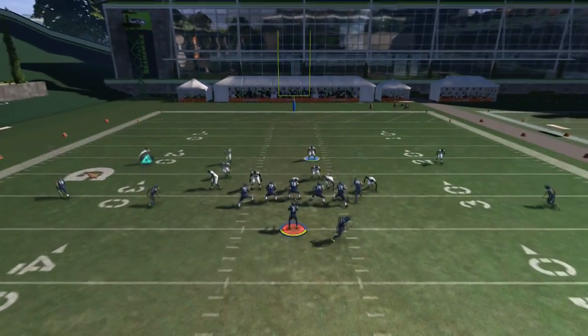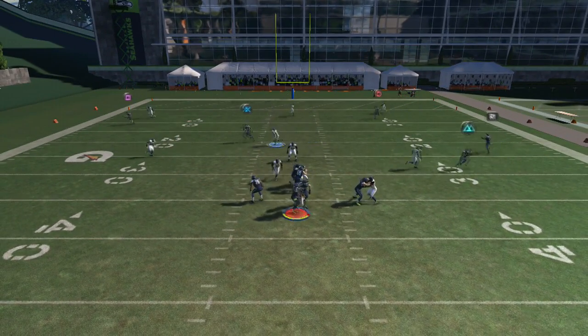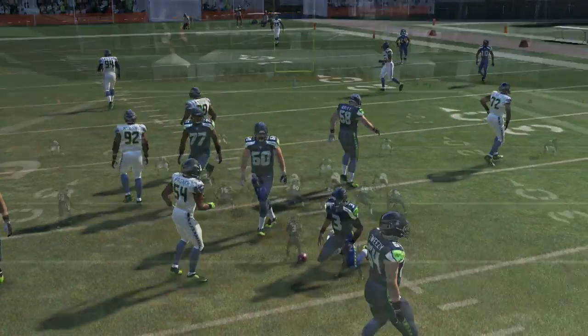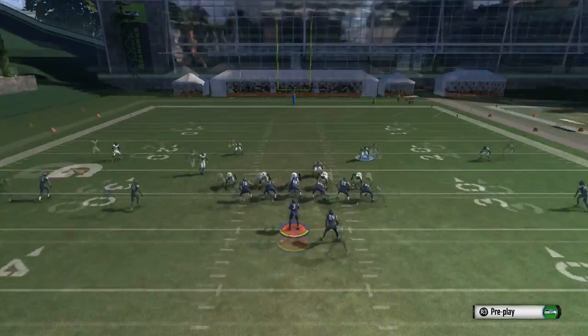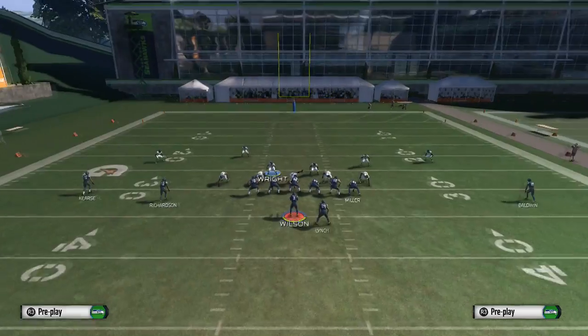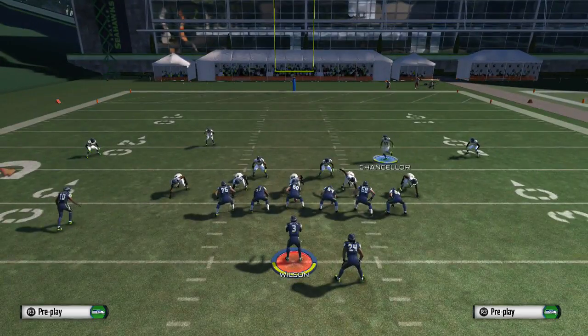It also does really well to stop the run. You can lurk the middle of the field or the outside — lurk anything coming across the field as you're guarding with the safety. Don't forget to also press the L2 button so you can free the alignment and get those blitzes a lot quicker in the game.